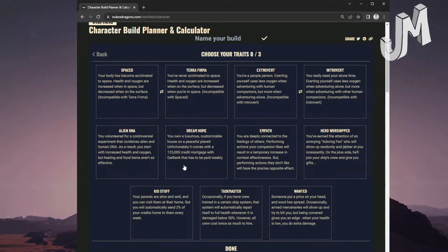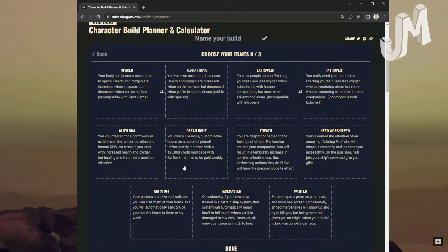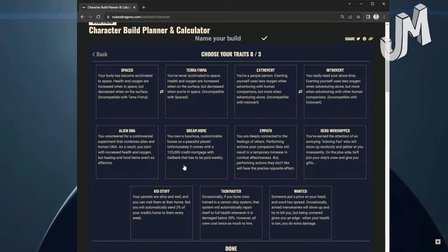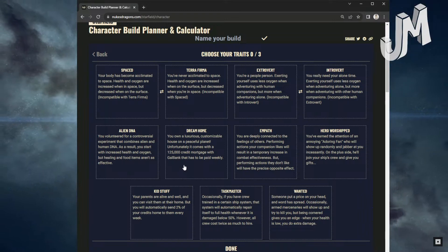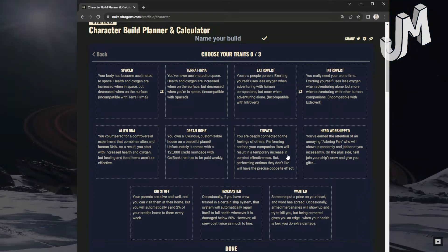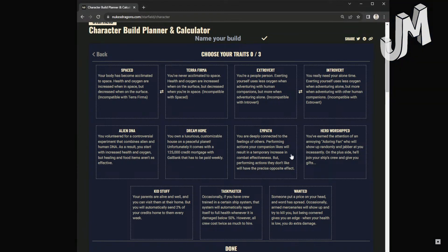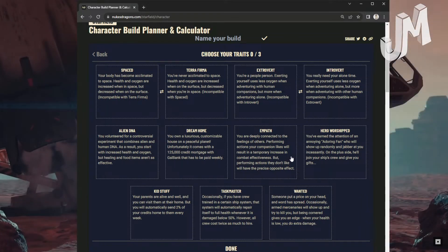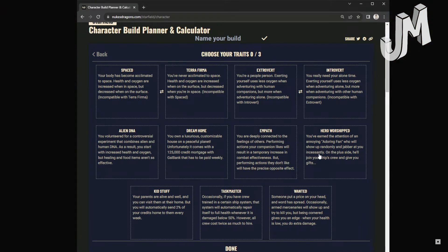Dream House: You own a luxurious, customized house on a peaceful planet. Unfortunately, it comes with a $125,000 credit mortgage with Gal Bank that has to be paid weekly. So you get a cool place to live, but you've got debt, basically. Empath: You're deeply connected to the feelings of others. Performing actions your companions like will result in a temporary increase in combat effectiveness, but performing actions they don't like will have the precise opposite effect.